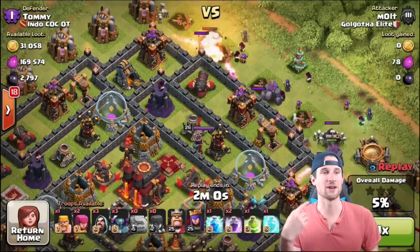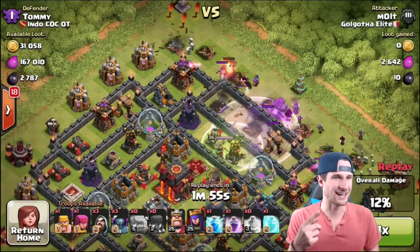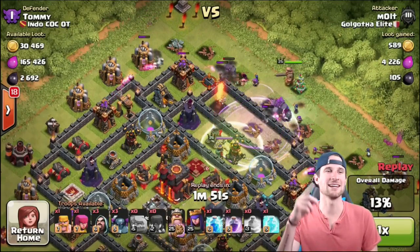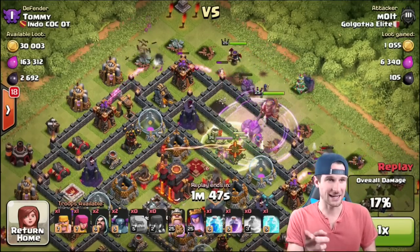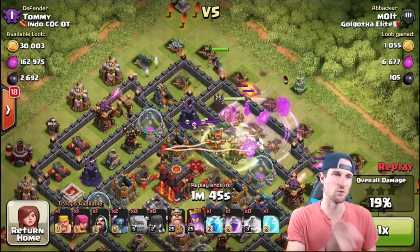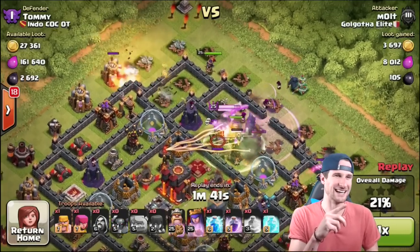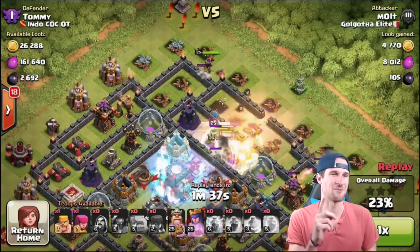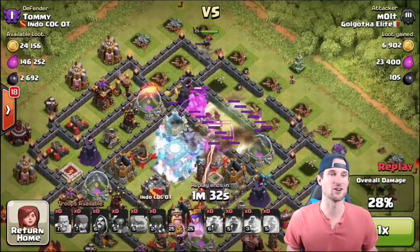Zooming in — wizard, archer — there we go. We've got the king and then the queen, and then wizard, Pekka, because Pekkas are girls if you didn't know. Wizard, Pekka, wizard, Pekka. We finish off with our barbarian and archer.